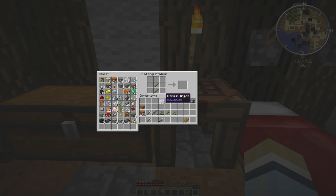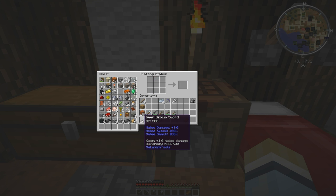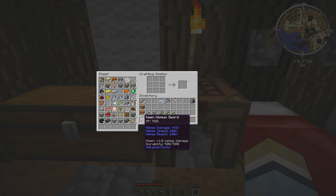Osmium shovel — no modifiers. And we'll make another axe for chopping down trees — tool speed's a little faster. And then we'll make a sword. I like osmium swords because they do 8 damage. This one's got plus 1 melee damage, so 9 damage — even better. That's awesome.